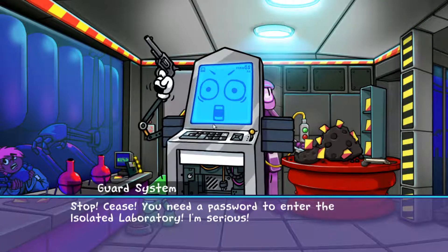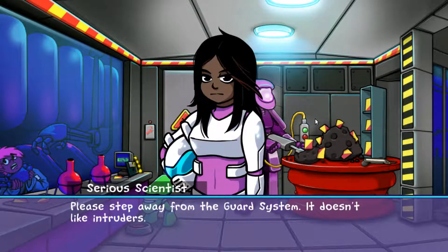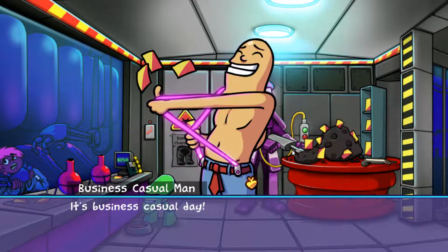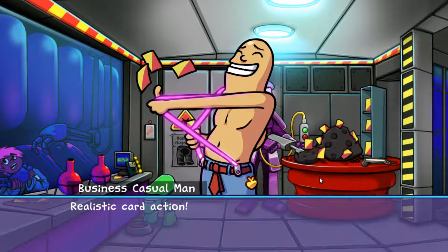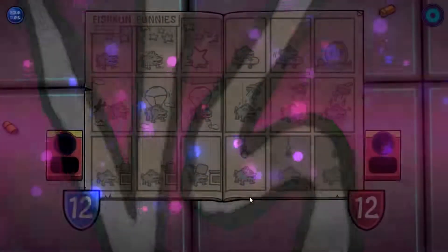Stop, cease. I need to give the robots different voices. You need a password to enter the isolated laboratory. I'm serious. Please step away from the guard system — it doesn't like intruders. Let's just battle Business Casual Man. It's Business Casual Day. It could be argued that it's in my job description to battle you for a 12 credit reward. Let's do it. Battle me up. Realistic card action. New deck. Here we go. Turnip Boy versus Business Casual Man.